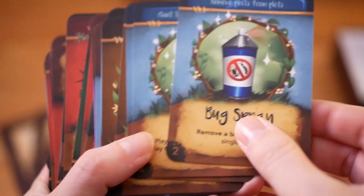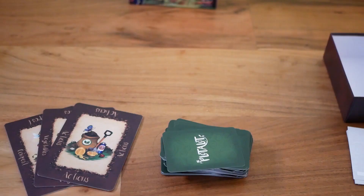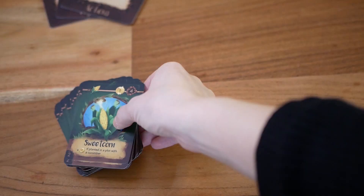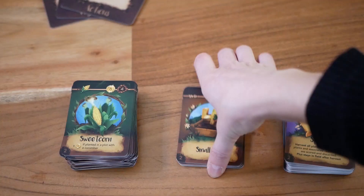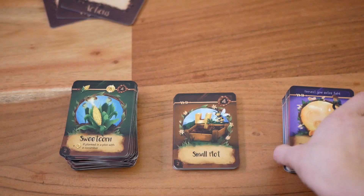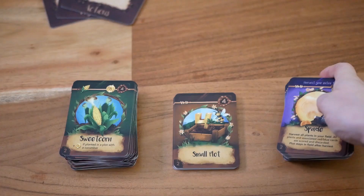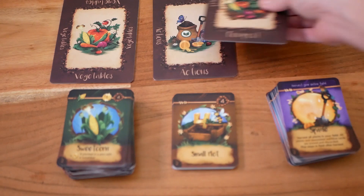To start with the setup: for a two-player game you only use the cards with a two symbol at the bottom, but we are setting up a game for three players so we use all the cards. We first separate the cards into three stacks — one with all the vegetable cards, one with all the plot cards, and a third with all the other remaining cards, which are the red, blue, and purple special cards.